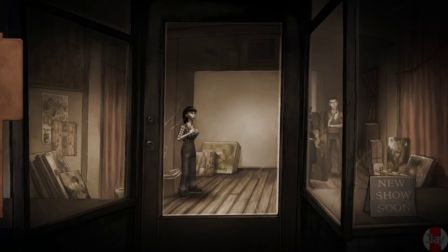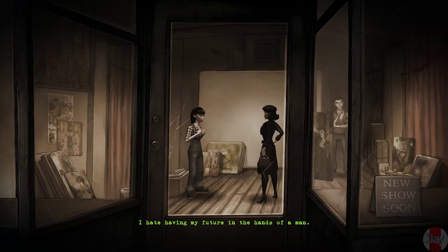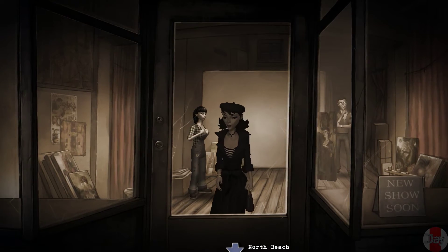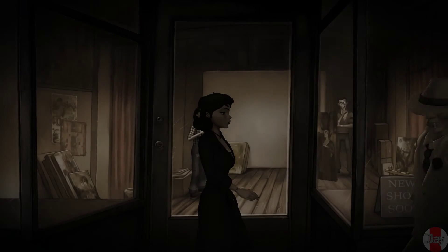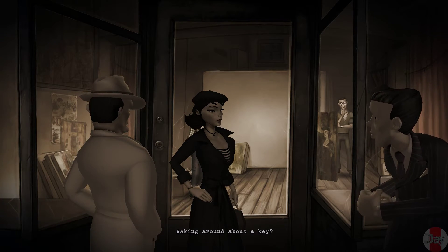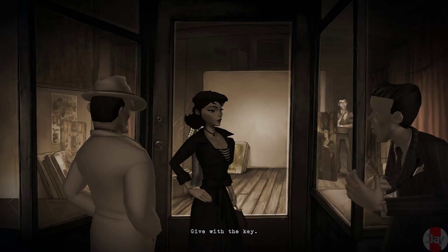Now what do we do? I have to leave. I hate having my future in the hands of a man. Let's go out. You've been indiscreet — asking around about a key. Well, now it's mine. Give with the key, or I'll kill you and your friends inside. We'll strip you naked till we find it.